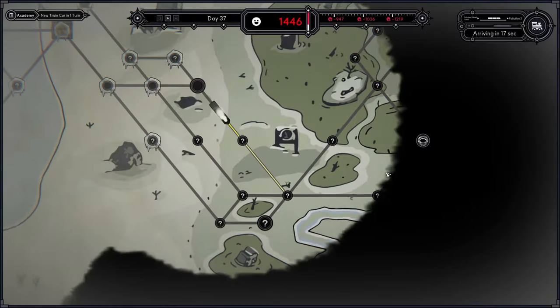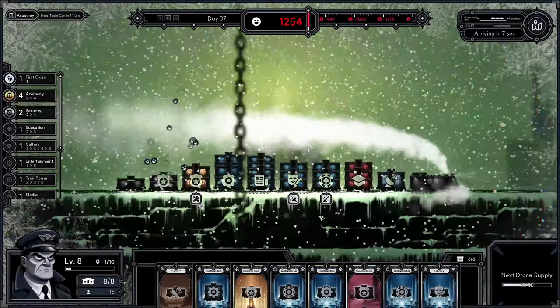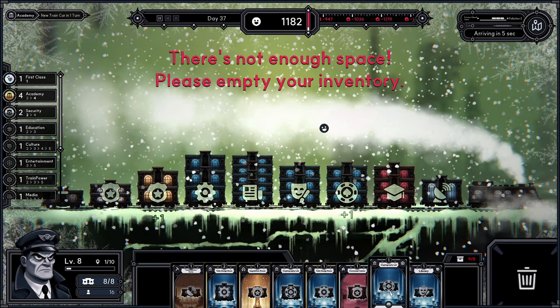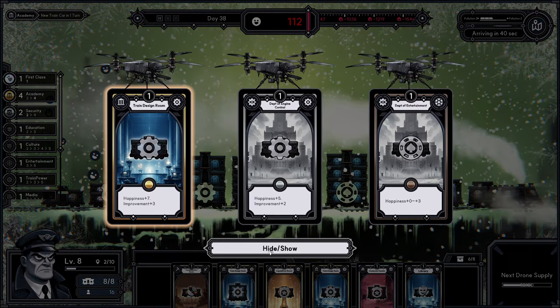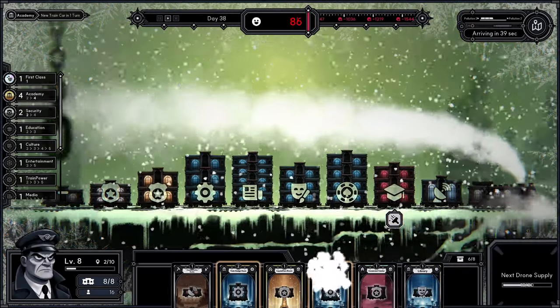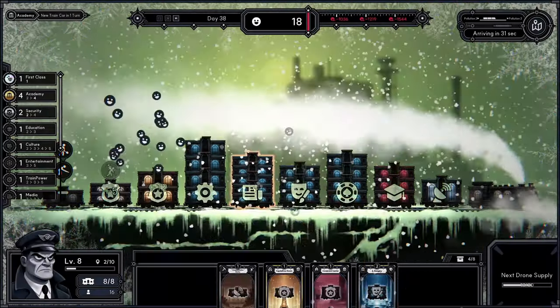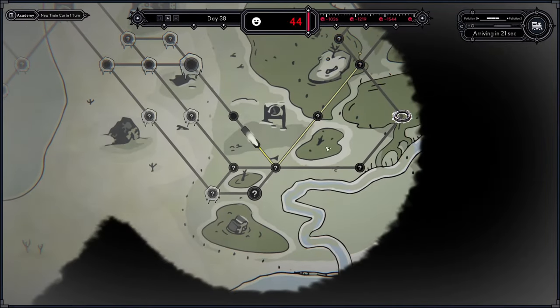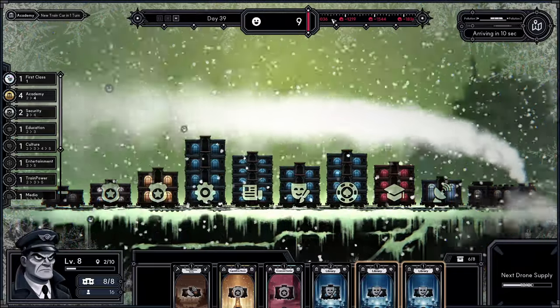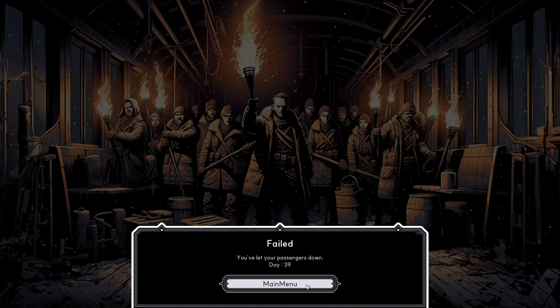And we start losing happiness constantly — I think we just want to get out of here as fast as possible. That's level 4 now. Train design room — yes please, now I have level 4 train design room. And I'm out of happiness. As you can see, even with really great happiness production, this is just overwhelming — the amount of happiness I lose constantly. I don't know if it's just because you take too long. I don't know.